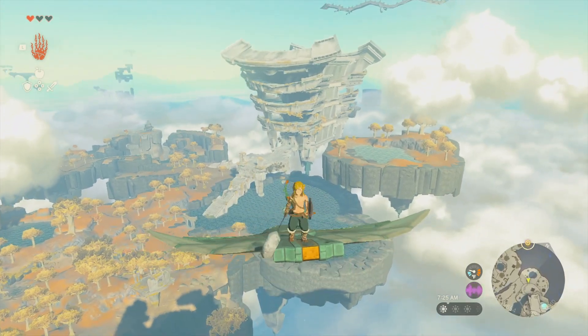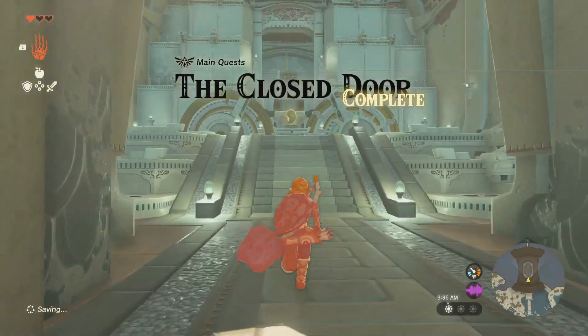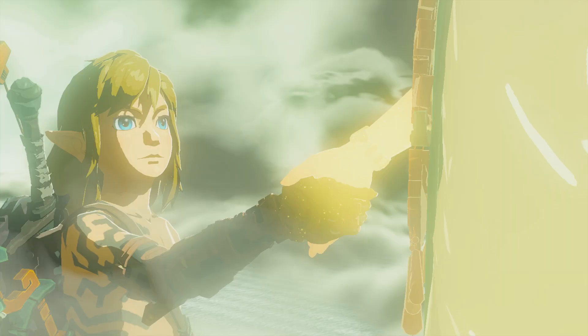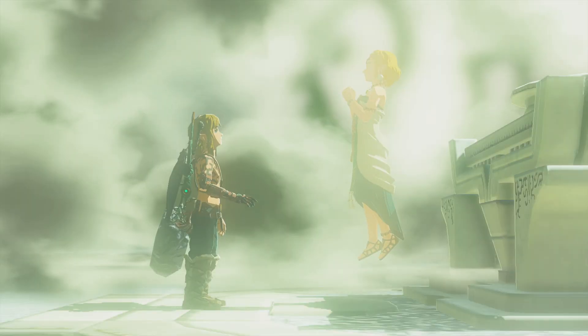Now that we've visited all three shrines, we can finally enter the Temple of Time. Once we enter, we do see Princess Zelda. She touches our hand, our arm starts to glow, she disappears into a beam of light, and we get a new ability.